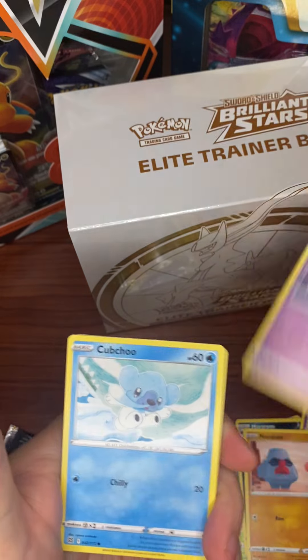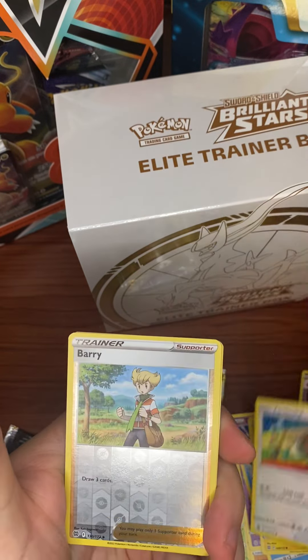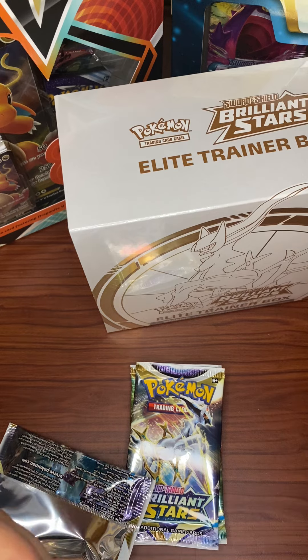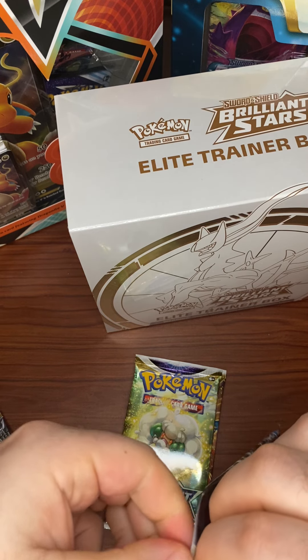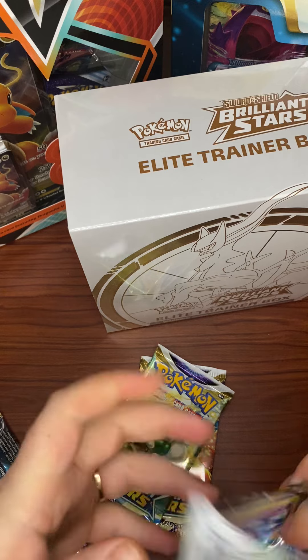Nosepass, Diancie, Kirlia, Shinx, Farfetch'd, Berry, and a non-holo Mothim — which I think I need for the binder. Three more packs in this booster box. Can we get a little bit more magic? I would love it. I think you guys would too.